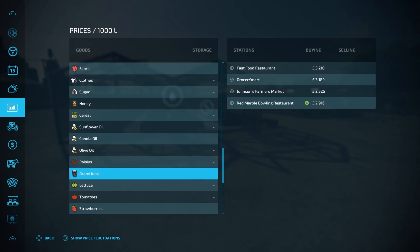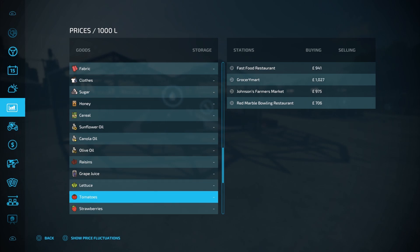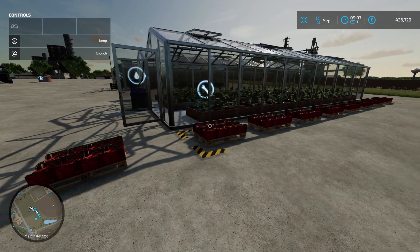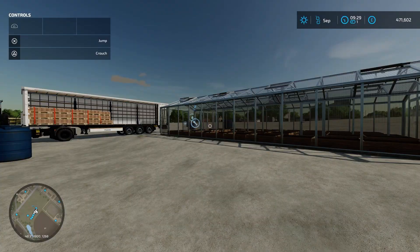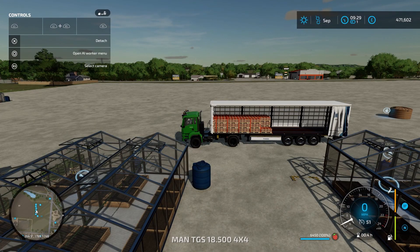If we open the menu and look at some prices, you'll see the highest price for lettuce is £1,804, the highest price for tomatoes is £1,027 and the highest price for strawberries is £549. I'm going to load up all the pallets from the greenhouses where we were producing single products and take them to the place offering the highest price to see which product makes the most money. The first pallets I've loaded are the strawberries. To make sure this was a fair test I stopped all productions before loading, so all greenhouses had the same amount of time — one day — to produce. We have 6,450 litres of strawberries.